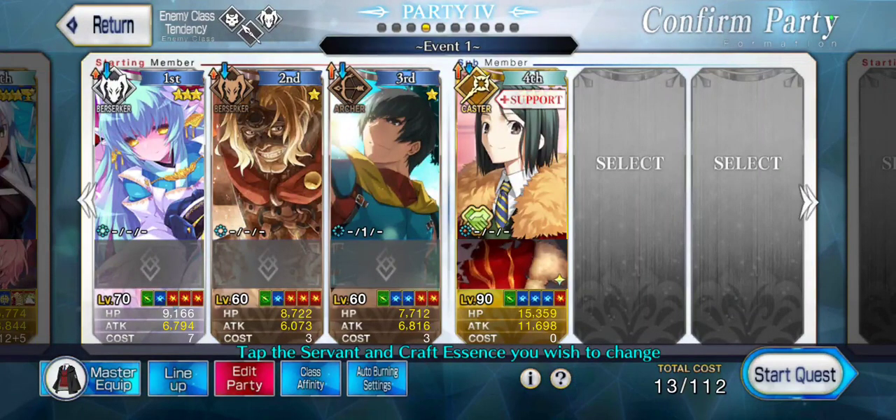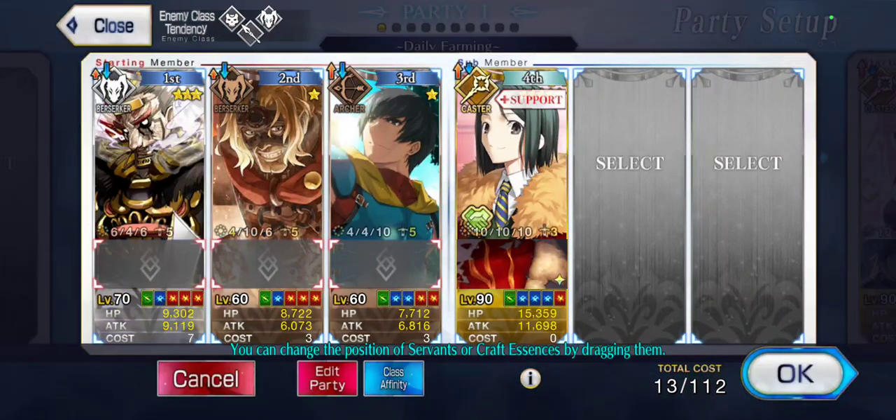If you watched my old free-to-play farming guide video, the team we built looked a lot like this. Because the structure of this new updated higher level quest is a little bit different, the team we're going to build is going to look a little different as well. The biggest difference occurs on the third wave. In the old quests, the third wave was three medium HP enemies. In the new version, it's going to be one enemy with around 135,000 to 140,000 HP.